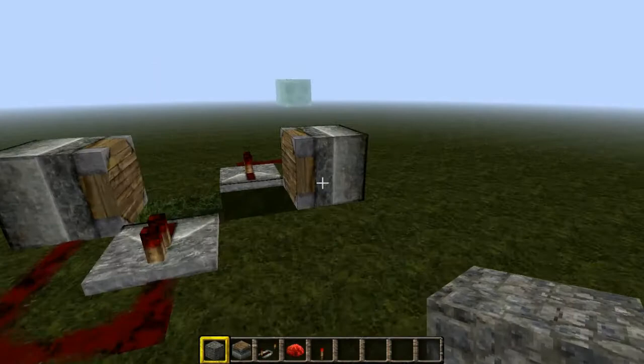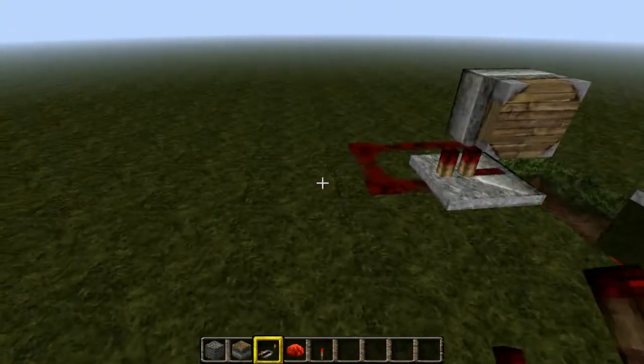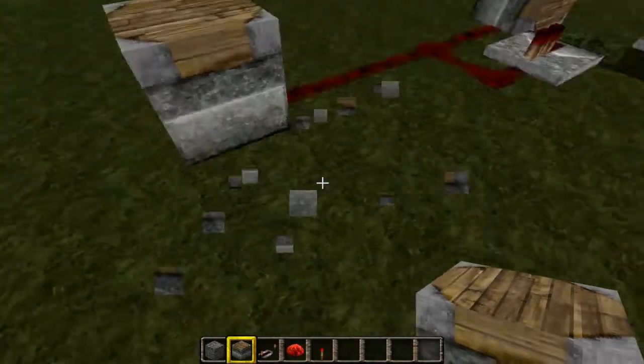You can use this to pulse other pistons. You can just make redstone wiring going off like so, and you can connect pistons to it — pulse pistons and everything like that.